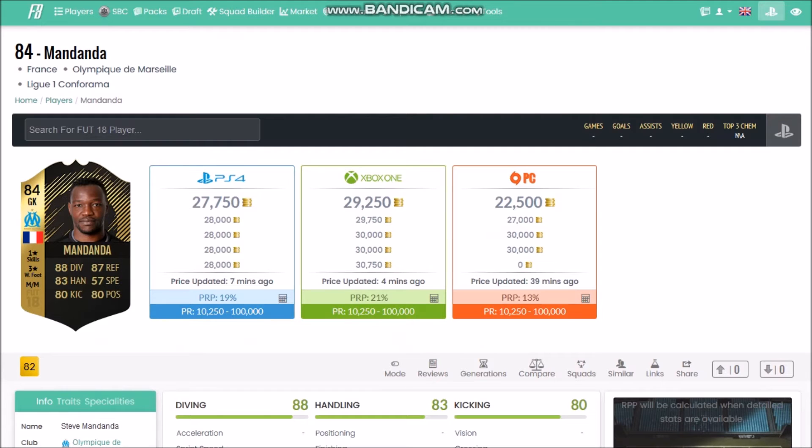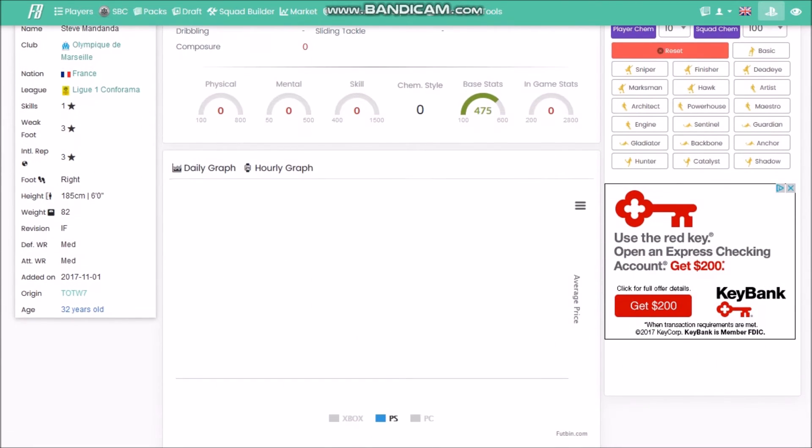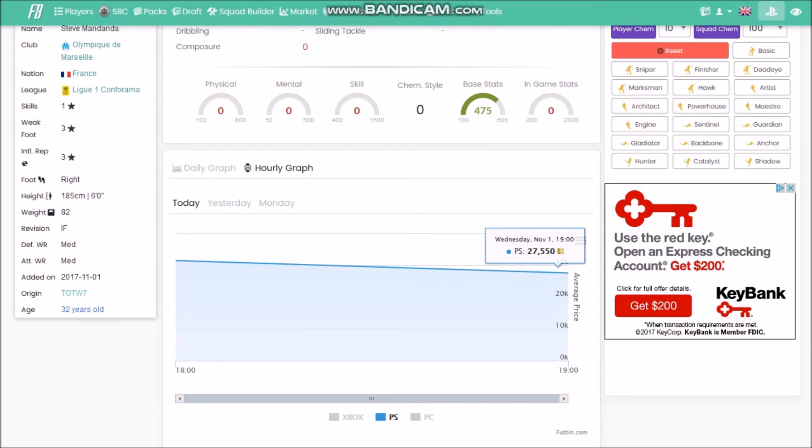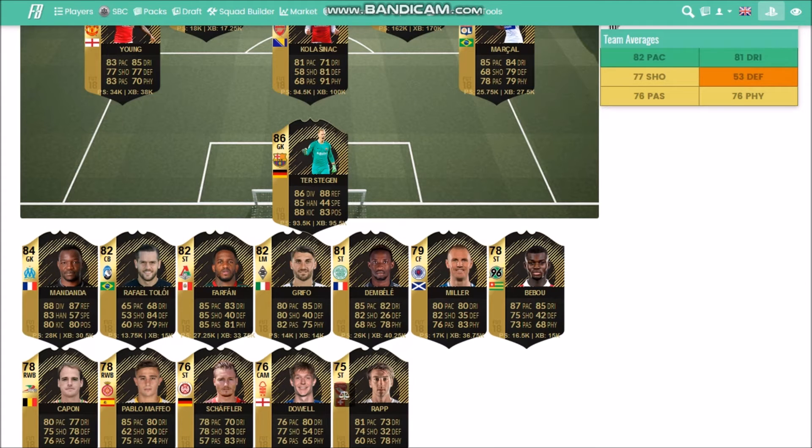Mandanda is going to be a good investment as well. Steve Mandanda has very good usability - all 80s in the relevant stats including kicking, six foot tall which is a little short for a keeper but okay. He's at 27k right now and has already dropped 4k in a couple of hours. He will keep dropping. I think under 20k is probably a good price to pick him up.